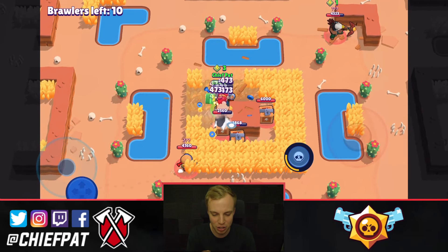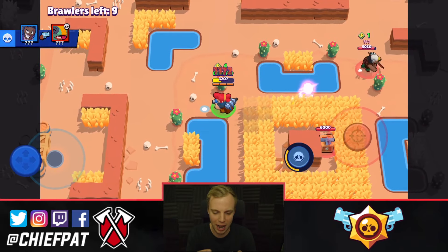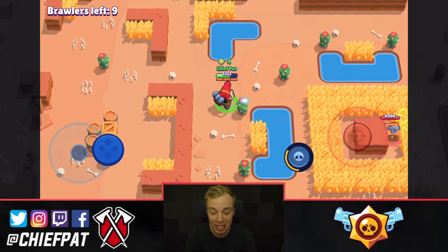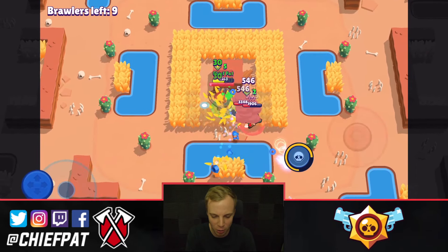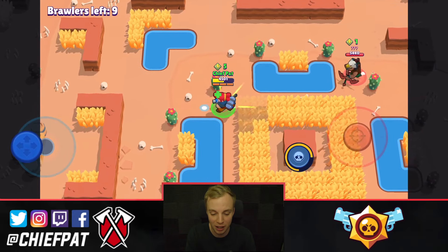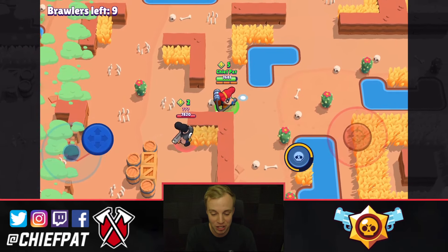I'm going to go ahead and go ham on this Leon right here, just try to deter him from our cause, and I'm just going to start spamming away on these brawl boxes. Pam doing so much damage makes it so easy for her to rip inside of these brawl boxes. I'm just going to avoid this Jessie right here. Now I need to actually start dodging her because Pam has so many hit points. Look how much HP I have when I max out right here — I'm over 7,000 HP. You can see how much of a bully Pam is. She's an absolute bully.